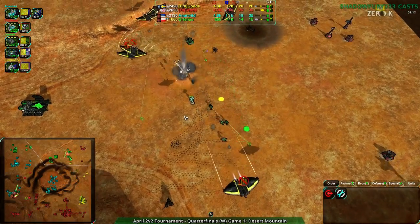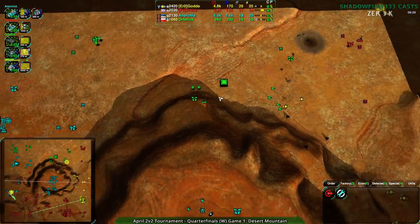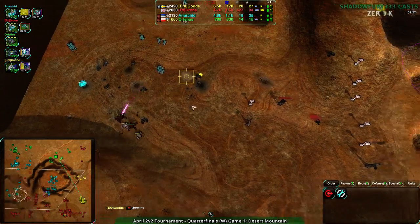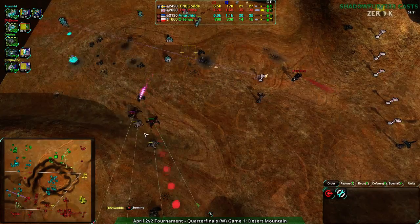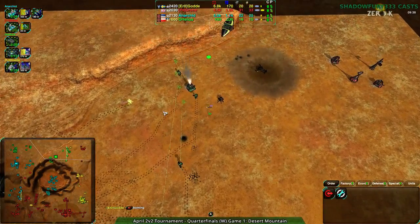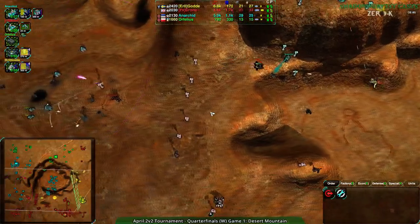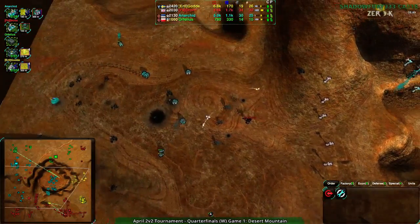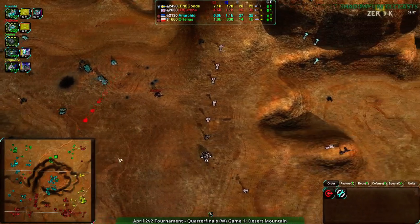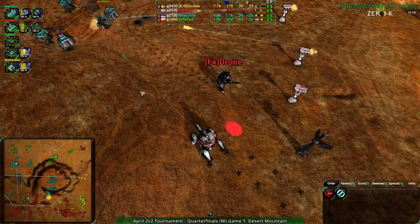Golda is just ripping everything apart with those bombers — those Ravens are completely uncontested. The Tridents are apparently all dead. The Ducks are making Drone pay a little bit for having overextended slightly. At this point Golda is basically ready to finish everything off. Drone is not in the best position but not in a terrible position either — the Crab being set up. This Crab is going to probably turn this around once again.